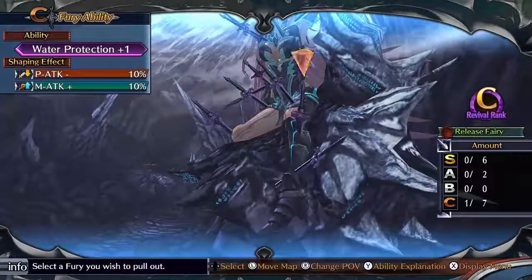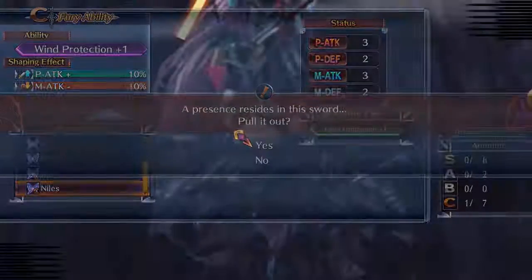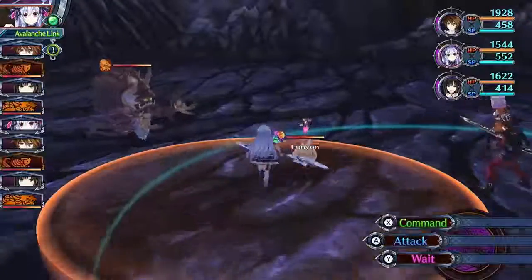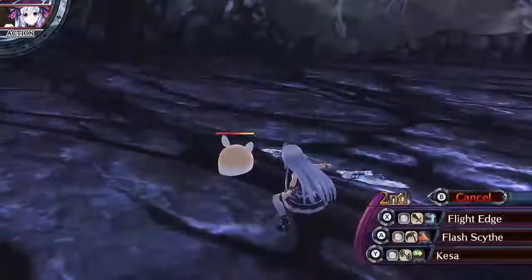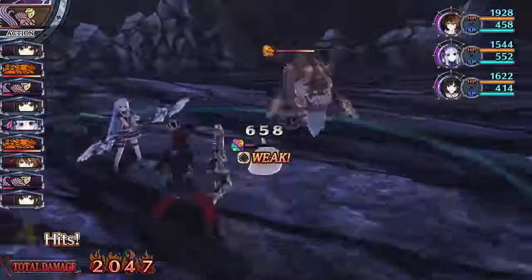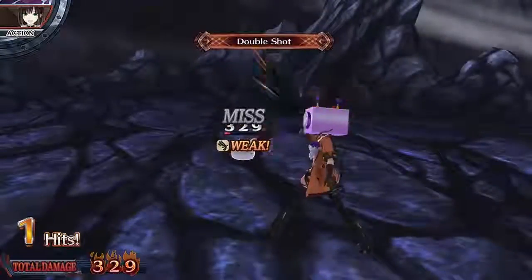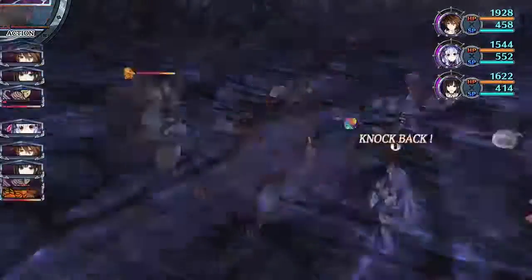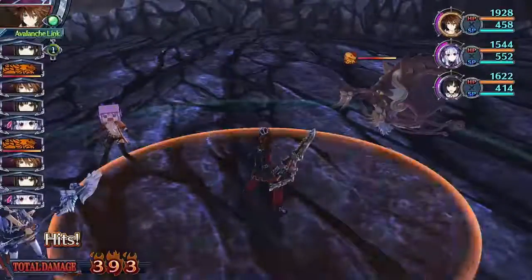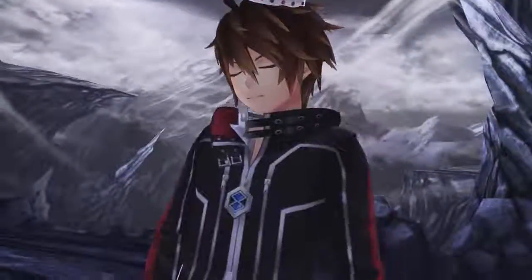You might think the guy in the back is probably the biggest threat — it's actually not, it's actually the one in here, because this guy has an ability that I believe causes confusion. The other guy doesn't really do anything — he just runs into you for his attack, and Fang won't struggle with him anyway, so not a problem. God of Revival is basically just bosses you've probably fought before, and you can be easily stomped on if you don't do everything right.